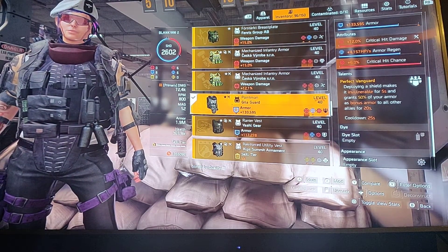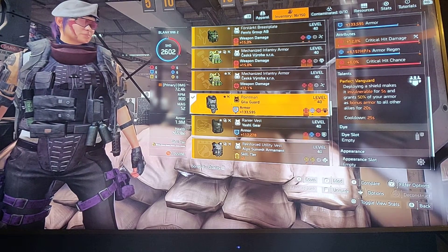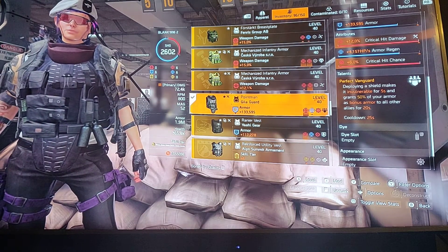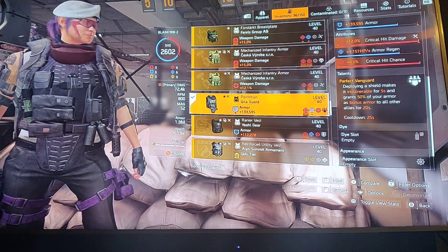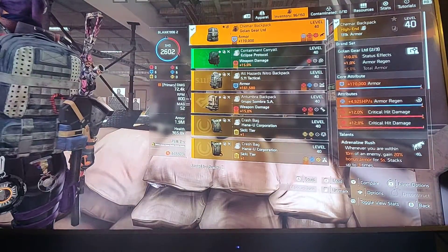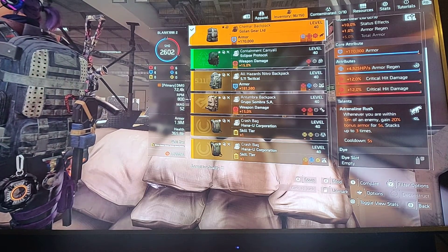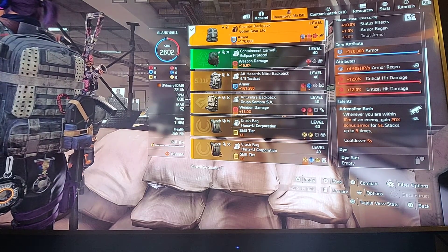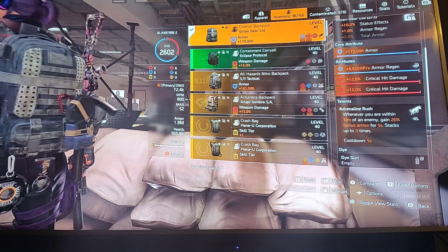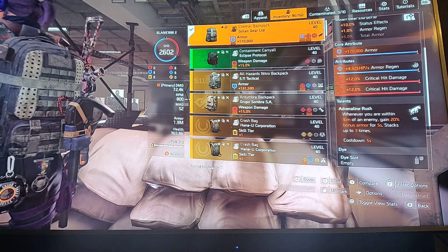Switching back — the vanguard: deployment perfect vanguard is what's best. The normal vanguard is around 45%, so you lose 5% of the total armor granted to your teammates. The backpack talent — there are only certain talents that matter.